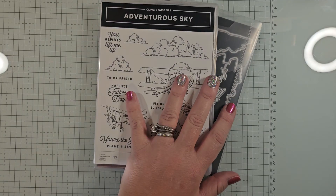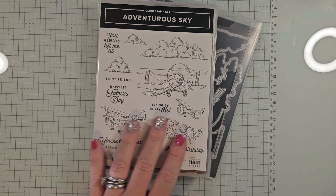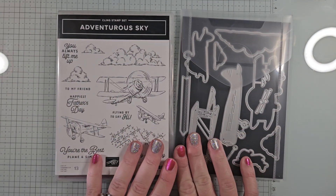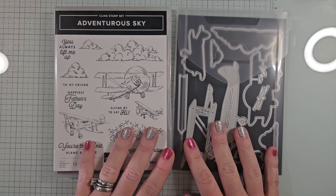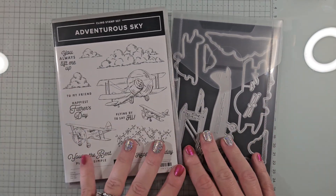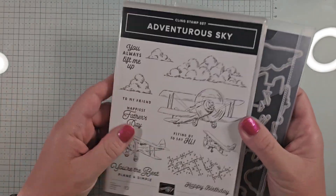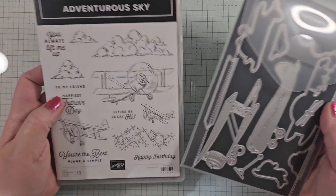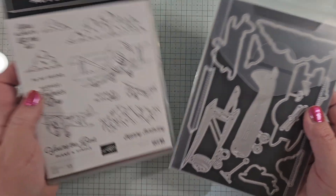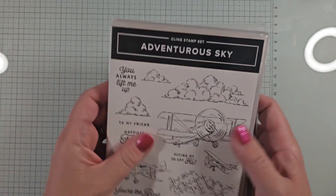We're using the Adventurous Sky bundle today — remember you'll need this to complete your cards. The supply list for today's card is on my blog post and in the video description. This is a really fun bundle from our annual catalog, and we also have some coordinating DSP that goes perfectly with it — we're using it on all of our cards this month.